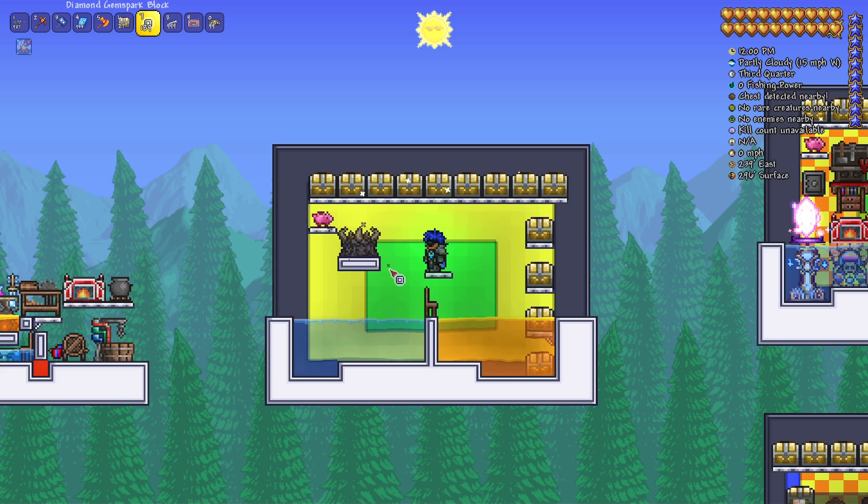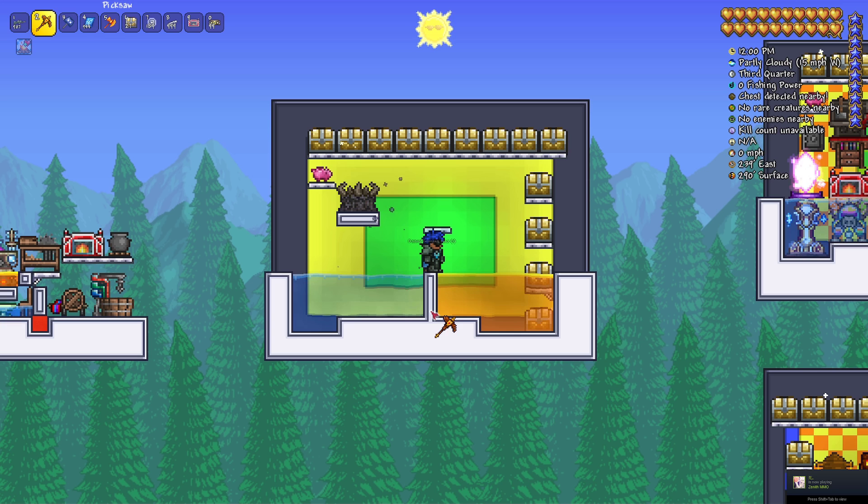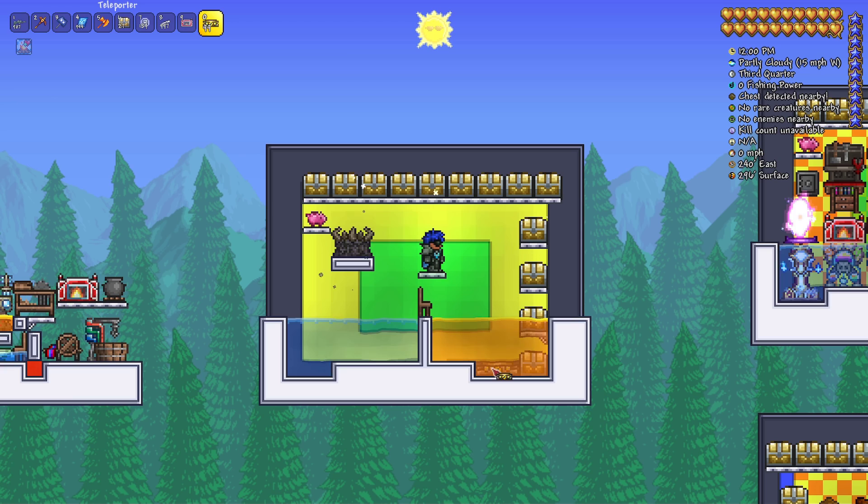First, you want to copy this current setup here. If you found a demon altar, you want to go three blocks out from it, underneath it, then one down, and create a little platform. Place a chair underneath the platform. Place three blocks down right here to create a wall, then six blocks out there. There are little indents — three blocks here, five blocks here, and then the walls. Place honey and water in each hole here before anything else. Place your chests in these specific locations — there is exactly one block in between here — and of course your Piggy Bank as well. So when you have this set up, we can begin building.